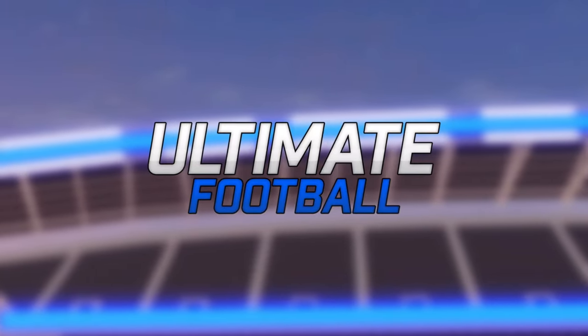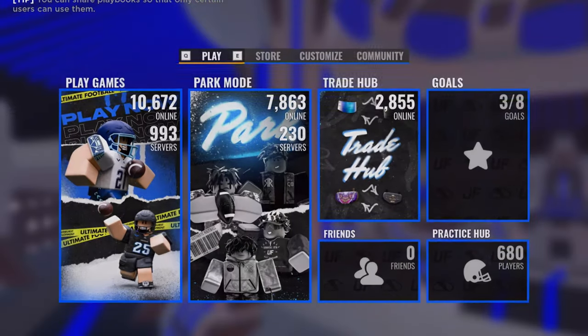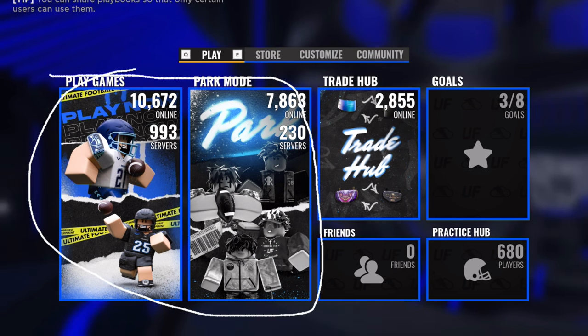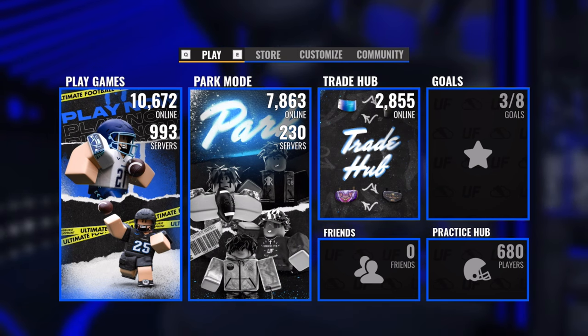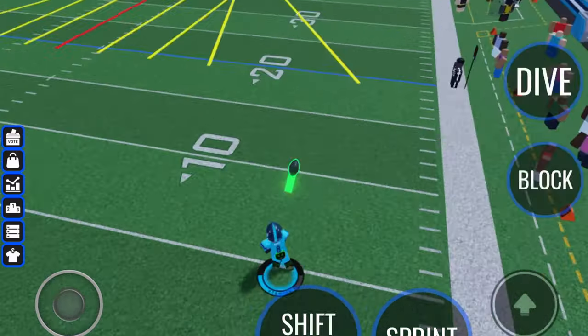When you first enter the game you're shown the opening screen. Click anywhere and you are exposed to the main menu — this is where everything is. On the left you will see the Play Games and Park Mode buttons. For a more realistic experience similar to Football Fusion, I'd recommend Play Games since it's the most normal gameplay and you can just jump right into it.